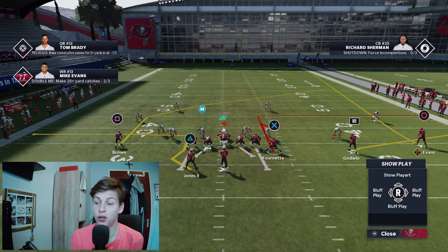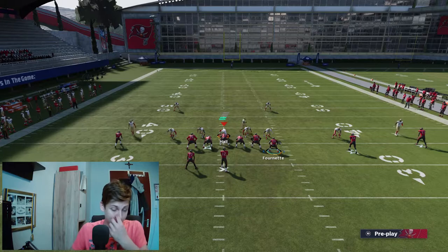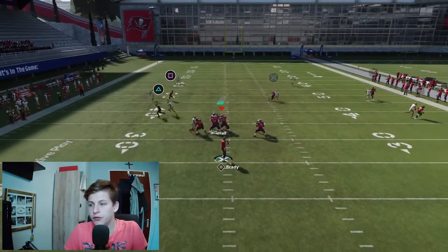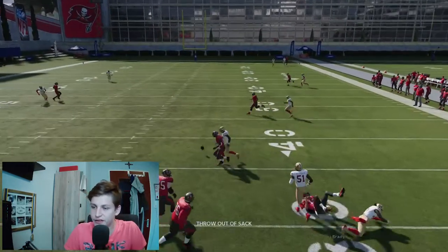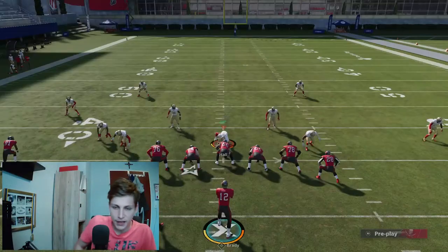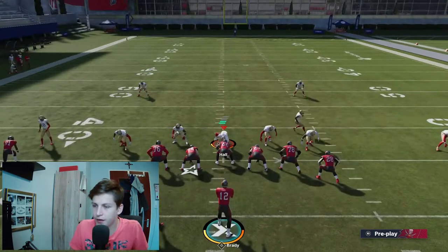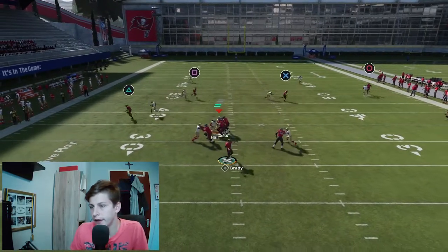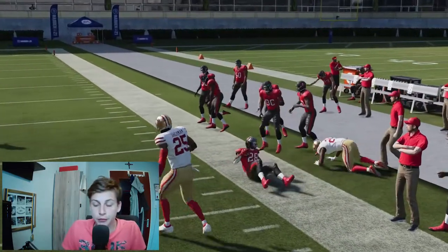Against man coverage, this is going to toast his defender. I'll show you this against cover two man — let him set up. Snap the ball — that is absolutely great. Now we burned him. This is an absolute man coverage killer. If you have someone there that can actually run routes like a tight end or a slot receiver, that's who you'd want to use. Whatever your situation is, this will absolutely burn for you.